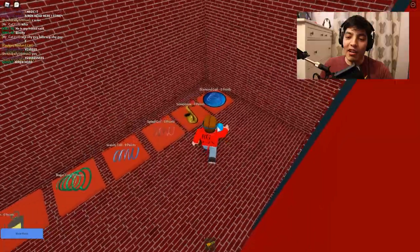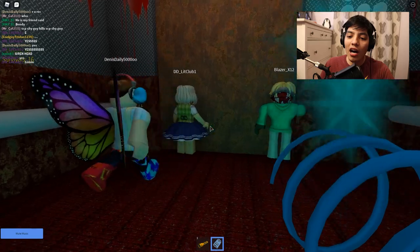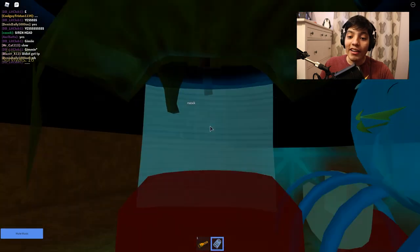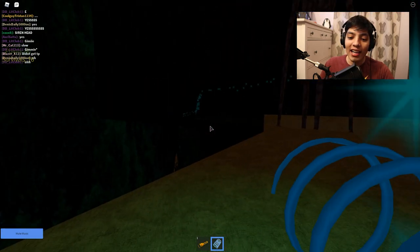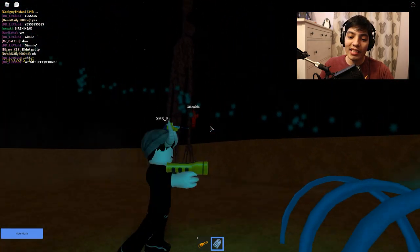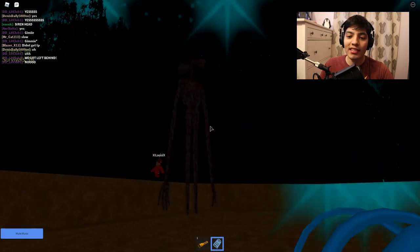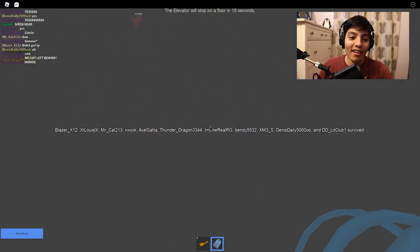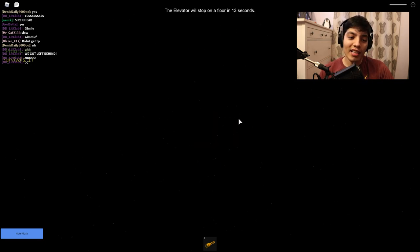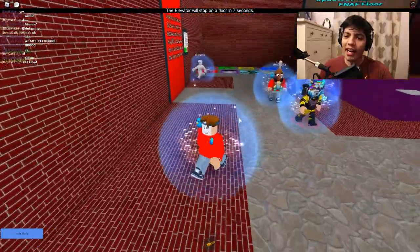Let me get a speed coil — I want to go in there! It's not teleporting us, maybe it'll take a second. There you go! Where is Siren Head? There he is! This is awesome — he's super slow but that might be good for people that don't have speed coils. Look at this, it's marvelous! There's even a lightning effect in the back — that was dope! This has to be the best elevator so far because it has new killers.